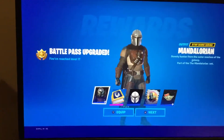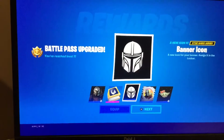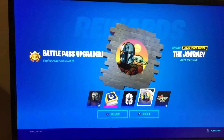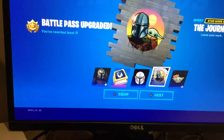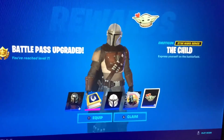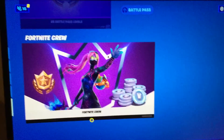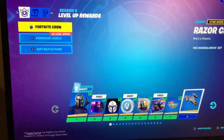So we got the Mandalorian, the beaker quests, the banner icon, the journey, very very cute Baby Yoda, and then we have The Child. We're gonna claim all of that. I subscribed - that's what it says - and then we'll be going to review the rest of the battle pass.